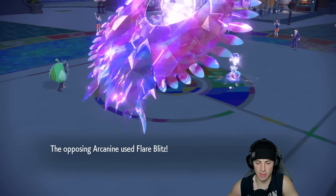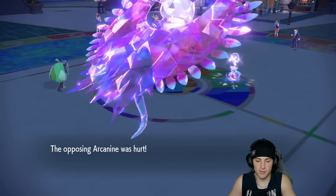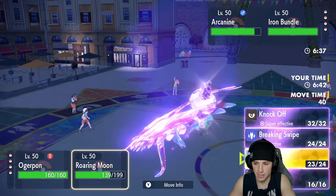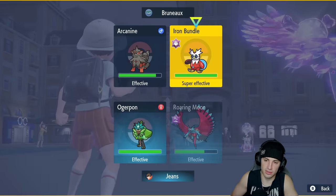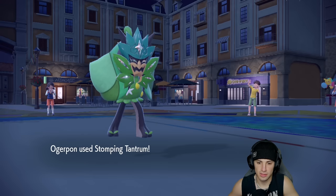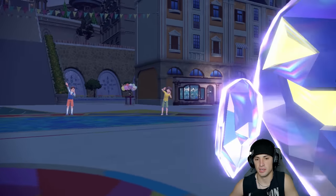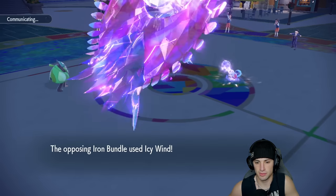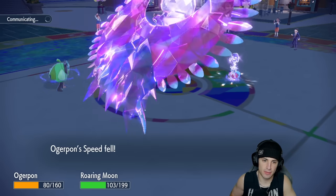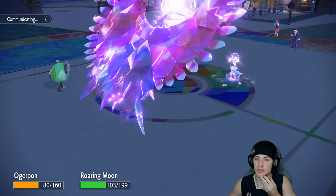The Spiky Shield blocks their attack. I go Stomp Tantrum — actually Stomp Tantrum works perfectly here — and Knock Off for some damage. The Stomp Tantrum KOs the Arcanine — beautiful! They go after my Roaring Moon with Icy Wind, but I get a Defiant boost from the speed drop, which is pretty nice.